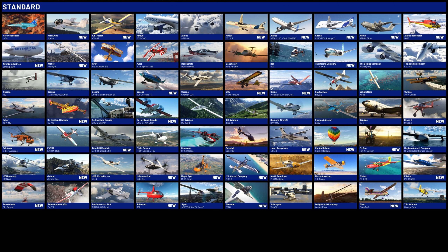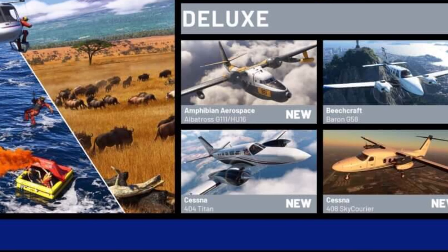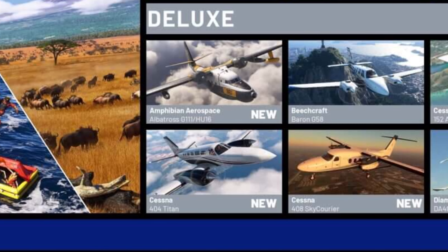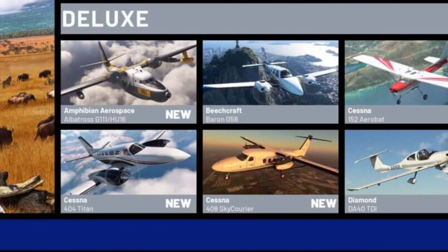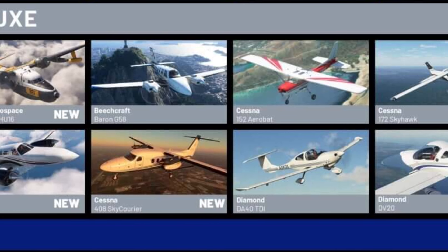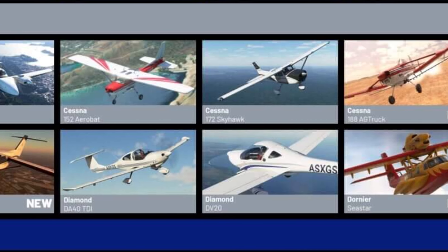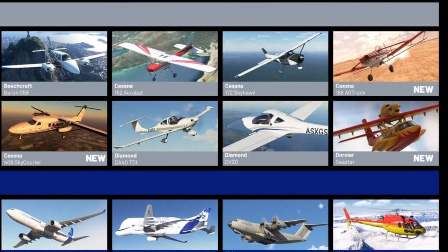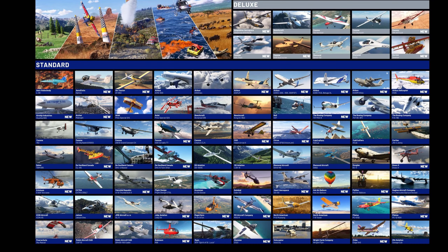What a beautiful catalog already, but we're not even done. With the Deluxe Edition you get the Amphibian Aerospace Albatross, the Cessna 404 Titan, the Cessna 408 Sky Courier, the Beechcraft Baron G58, the Cessna 152 Aerobat, the Diamond DA40 TDI, the Diamond DV20, the Cessna 172 Skyhawk, the Cessna 188 AG Truck, and the Dornier Seastar.